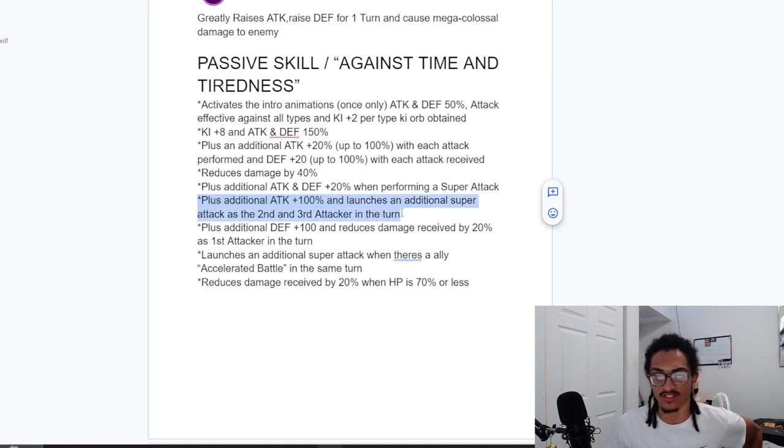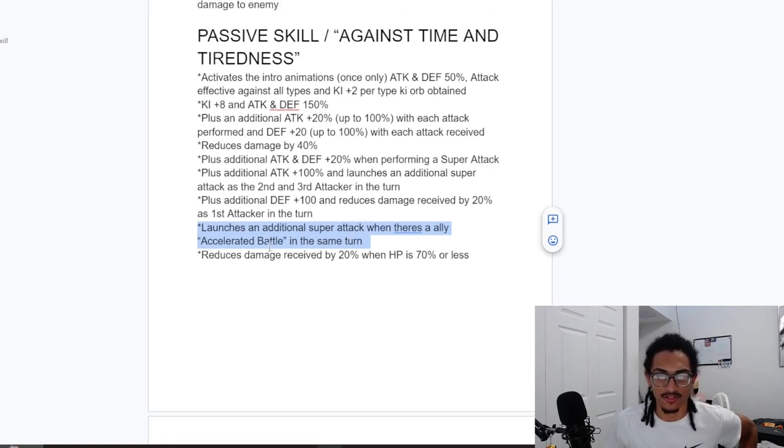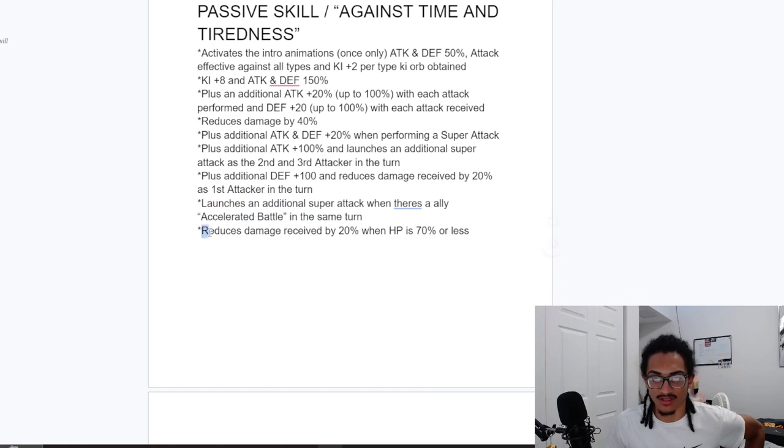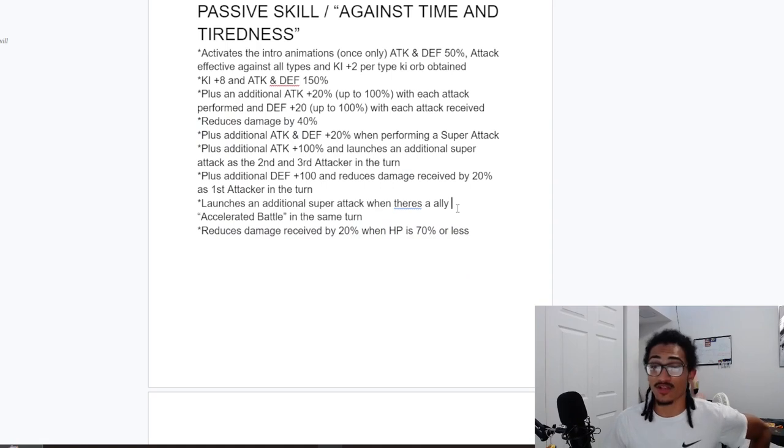He also gets 20% attack and defense when performing a super attack, an additional 100% attack, and launches a guaranteed super as the second or third attacker in a turn. He gets an additional 100% defense and an additional 20% damage reduction as the first attacker in a turn. He launches a guaranteed super when an Accelerated Battle ally is attacking in the same turn. He also gets an additional 20% damage reduction when HP is 70% or less.